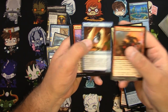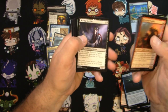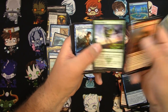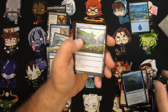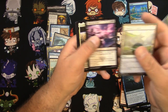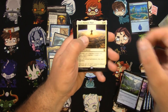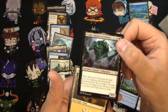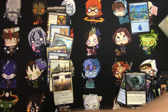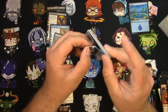Here we go. Corrosive Ooze. Broken Bond — is that any good? Probably not. Memorial to Genius. Settle the Score. Urza's Ruminous Blast. Here's the rare, and a Yargle, Glutton of Urborg. That's cool. Oh, look at this — oh, this was not complete.